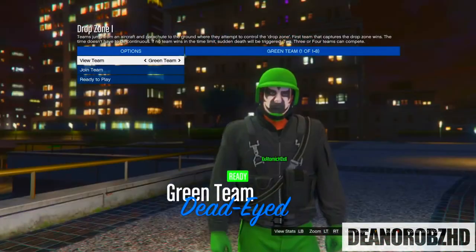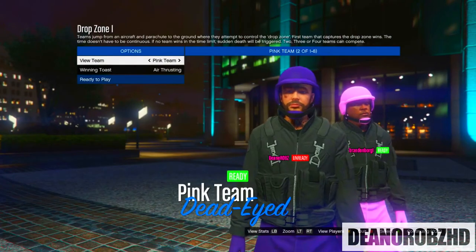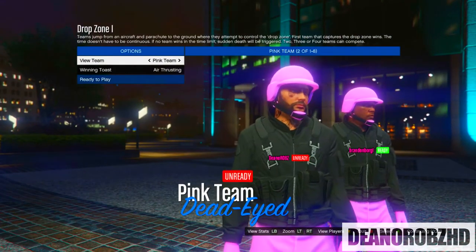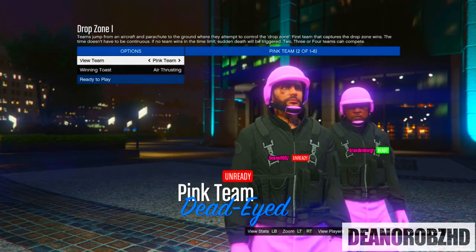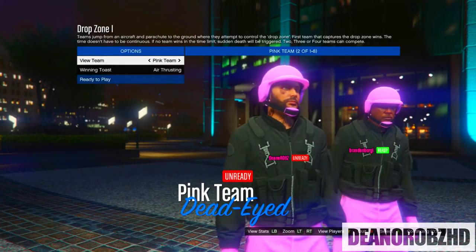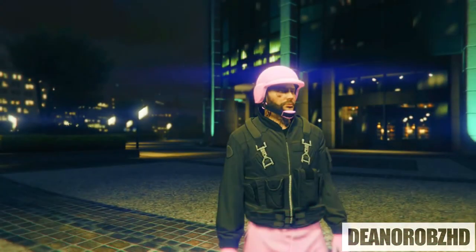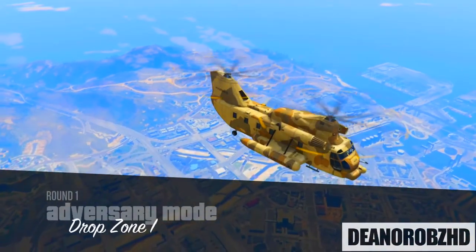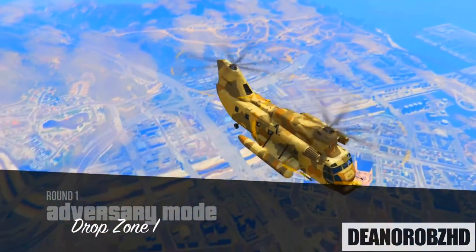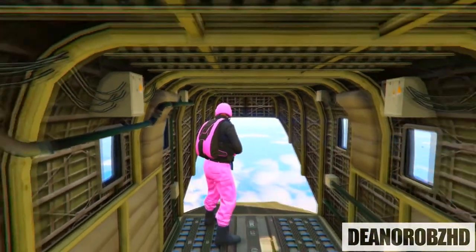Once you've got that, go ahead and launch the lobby. You'll notice there are four different colors — scroll through until you find a color that you really want. I used a pink one because I haven't got it yet, so I'm going to select the pink one. You guys can pick any color you want, but you will need four people to do this. Select the outfit, launch up the session, and you will spawn in a cargo bob.